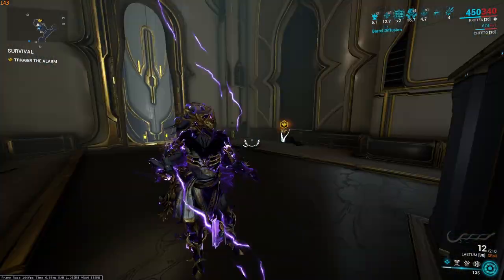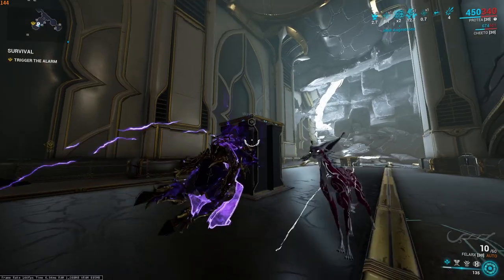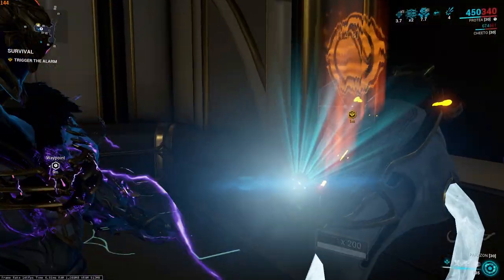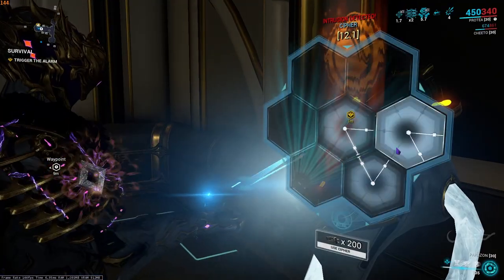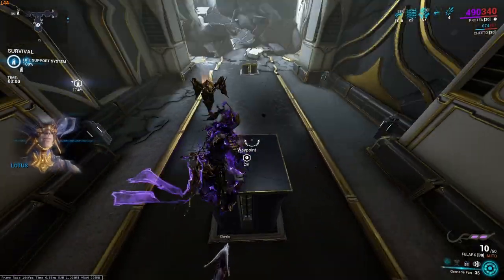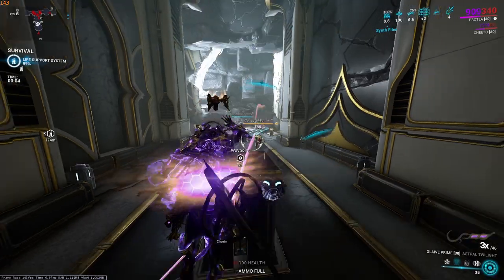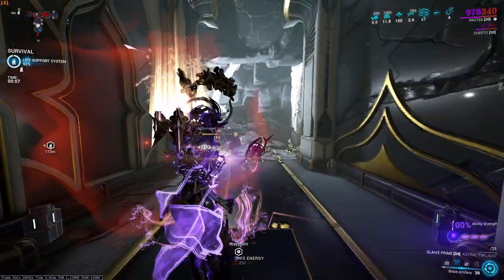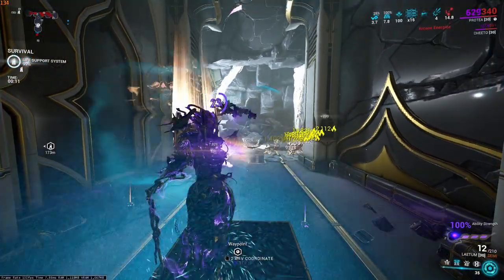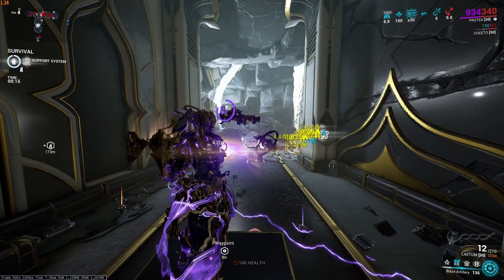Okay so we're here on the Lua survival. This is the perfect starting room — we're going to be camping on top of this thing and it's pretty much just easy. As soon as you start: Dispensary, Shield Fans, kill a couple of enemies while you wait for some energy to pop out, then Blazing Artillery, and now you're basically set up forever. You just keep pressing two whenever it runs out, and that's it.